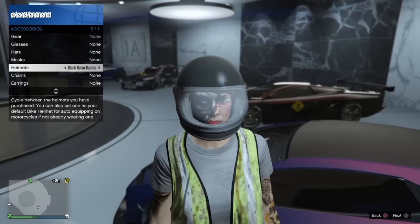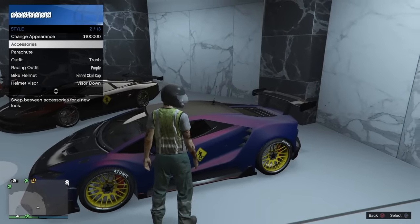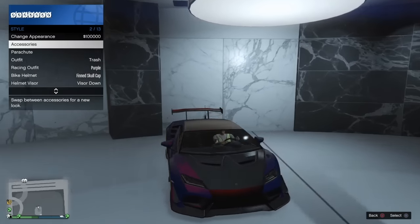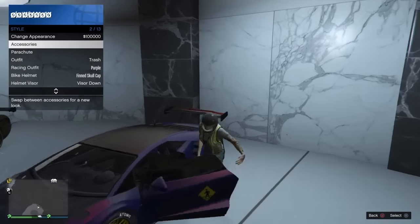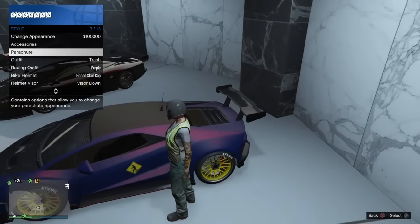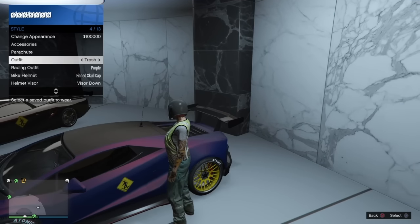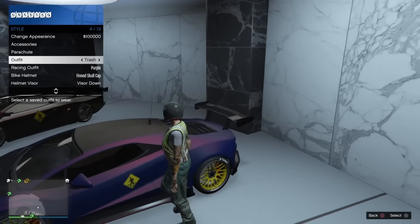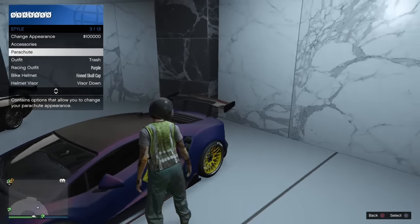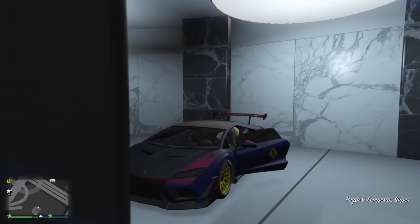Once you find the helmet of your choice, back out and hover over Parachute. Make sure the outfit with the mask selected is on. As soon as you open the door, you want to switch to that outfit right before your butt hits the seat — the helmet is removed when you get in the vehicle. So hover over Parachute, open the door, hit down on the d-pad, select the outfit, and press X just before you sit down.